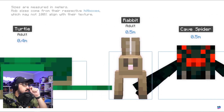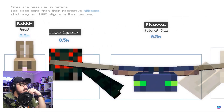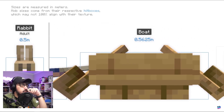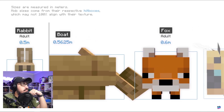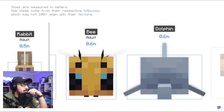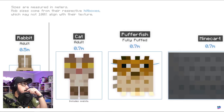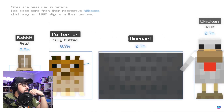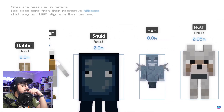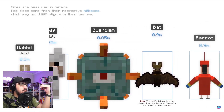A turtle at 0.4 meters. These are based on their hitboxes by the way — a rabbit is 0.5 meters but it doesn't count the ears, just the hitbox. Cave spider and phantom naturally at 0.5 meters. A boat at 0.5 meters, fox at 0.68, a bee at 0.6, dolphins, cats, a fully puffed puffer fish, a minecart at 0.7 meters, and a chicken at 0.7 meters.